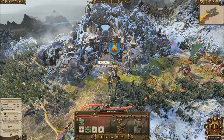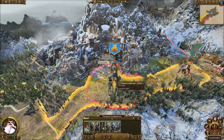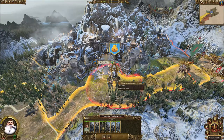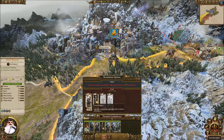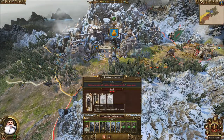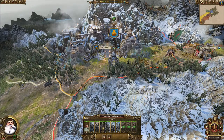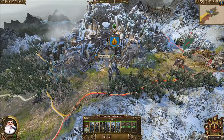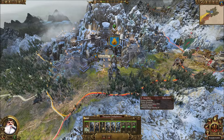So with that done, with Thorgrim's army, what we want to do is add 3 more units of Dwarf Warriors. But we're not going to get aggressive this turn - we want to build the army up quickly, and then go and smash the rest of this province.